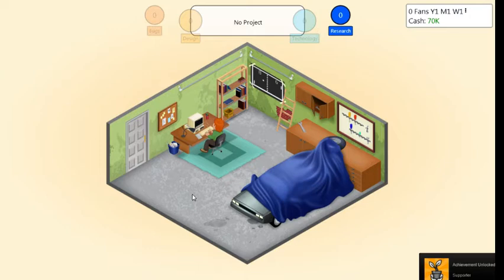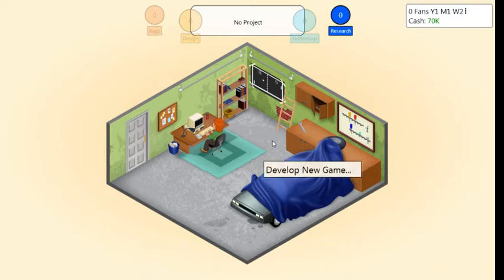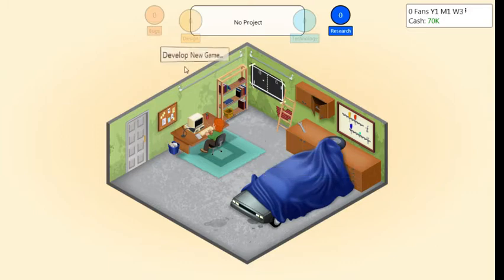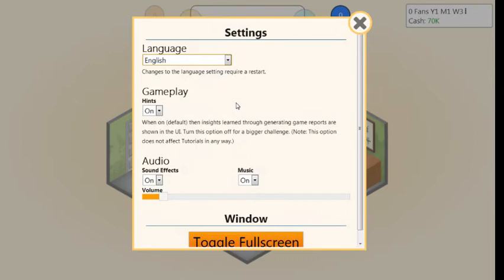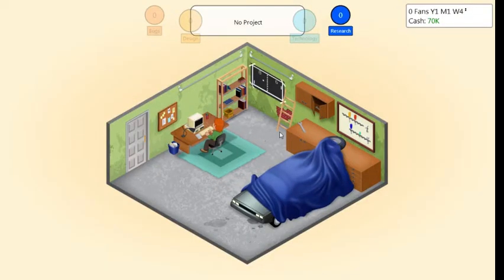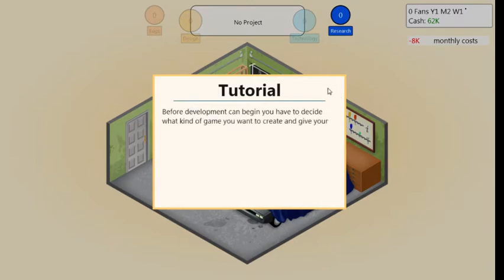Random achievement to start up. So we have no idea what we're doing, and I think in my testing I may have turned off the tutorial. Let's see settings. Okay, well we're in Game Dev Tycoon. You need to develop a new game — sure, let's go with that.